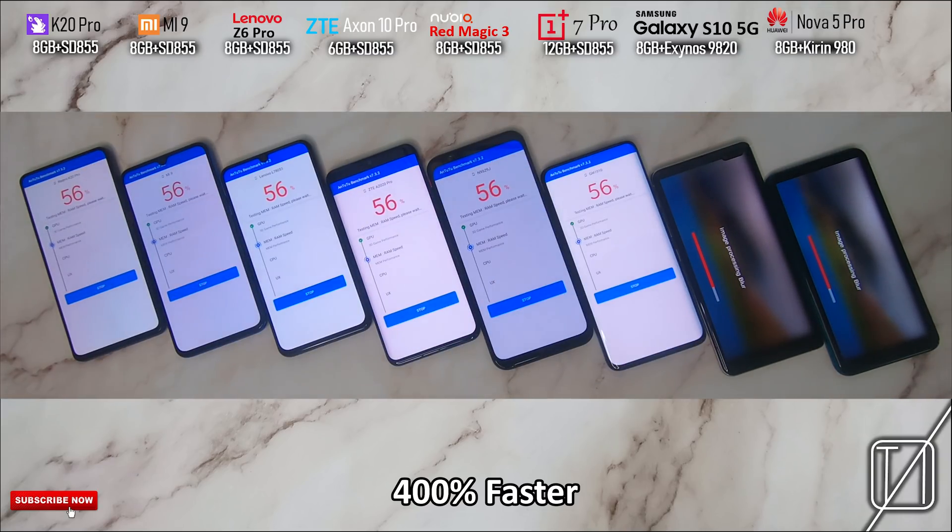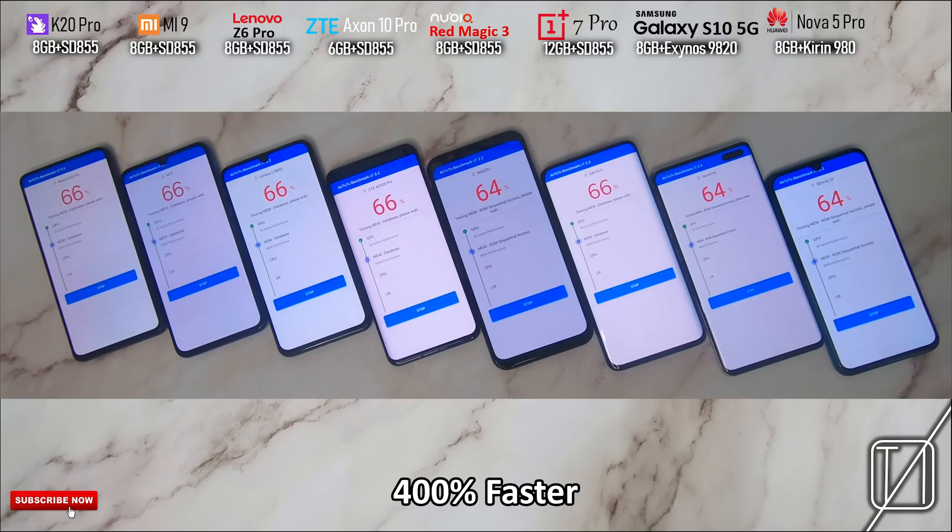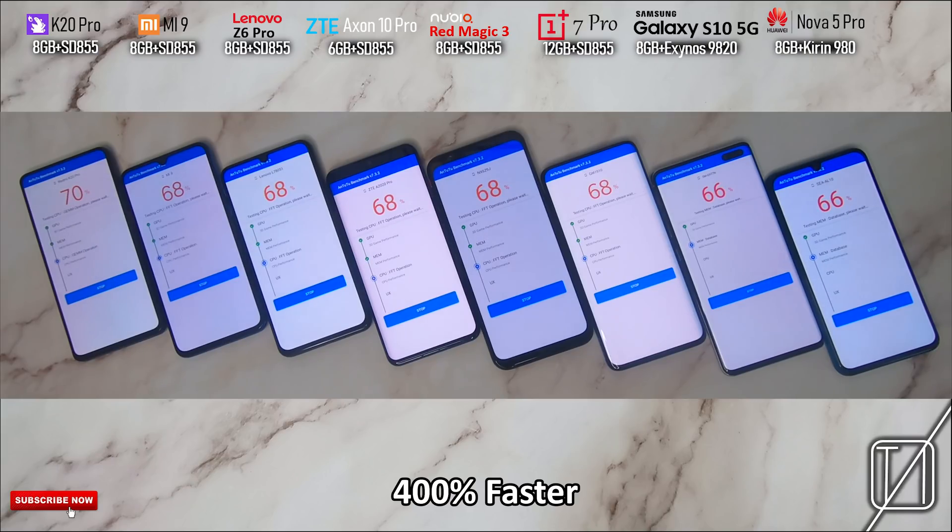Unfortunately with the Axon 10 Pro I could not enable full screen mode with AnTuTu or any apps, so you see that bar at the top. The Nubia Red Magic 3 does not have any notches whatsoever, as well as the OnePlus 7 Pro. The reason I've put that 400% faster indicator is because when we go into the fluidity section, I'm going to slow things down so you can see the difference between 60Hz and 90Hz panels — the 90Hz being the Nubia Red Magic 3 and the OnePlus 7 Pro.